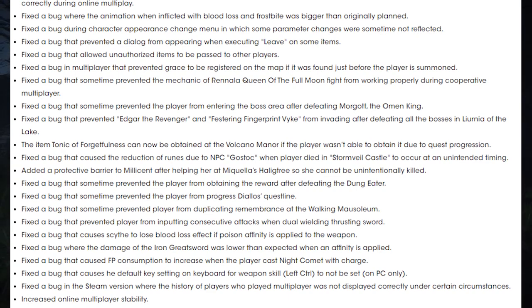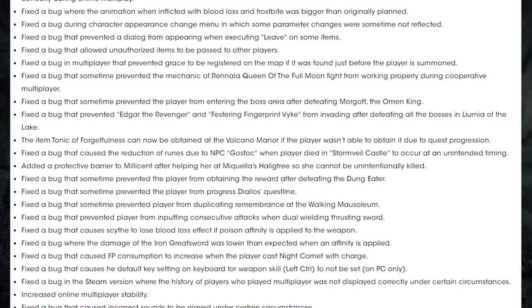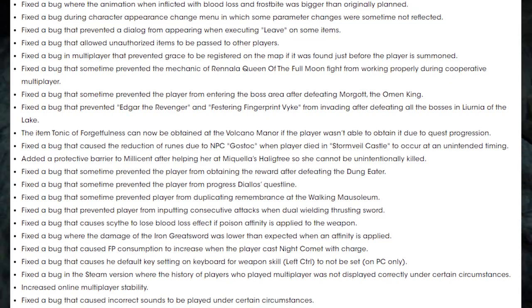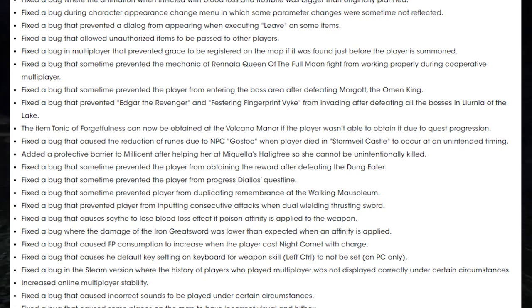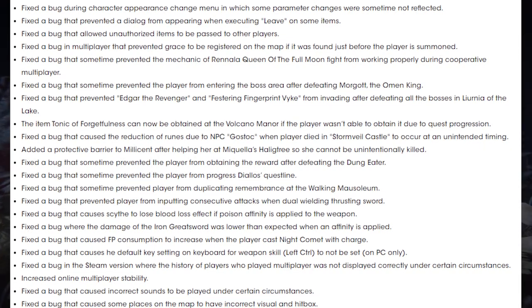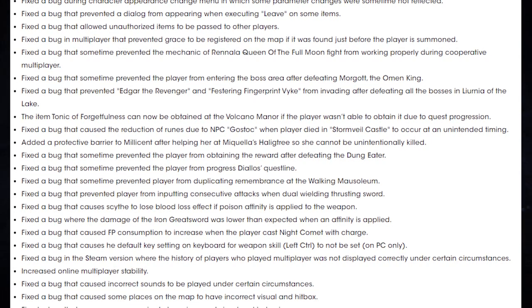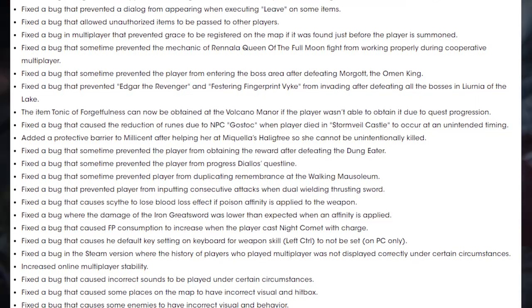Fixed a bug that sometimes prevented the mechanic of the Rinalas Queen of the Full Moon fight from working properly during cooperative multiplayer. A bug that sometimes prevented the player from entering the boss area after defeating Margit the Omen King. A fix for a bug that prevented Edgar the Revenger and Festering Finger Vyke from invading after defeating all the bosses in Luernia of the Lakes. The item Tonic of Forgetfulness can now be obtained at the Volcano Manor if the player wasn't able to obtain it due to quest progression. Fixed a bug that caused the reduction of ruins due to NPC Gostok when players died in Stormveil Castle to occur at an unintended timing. Added a protective barrier to Millicent after helping her at Mikula's Heilig Tree so she cannot be unintentionally killed. Fixed a bug that sometimes prevented the player from obtaining the reward after defeating the Dung Eater. Fixed a bug that sometimes prevented the player from progressing Dialysis's questline.